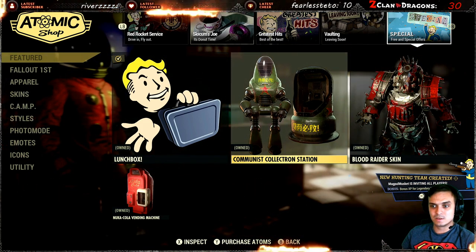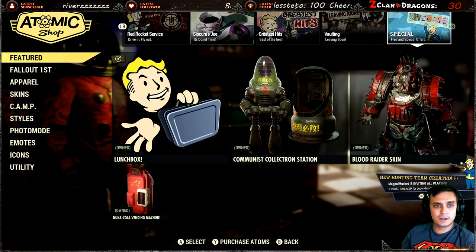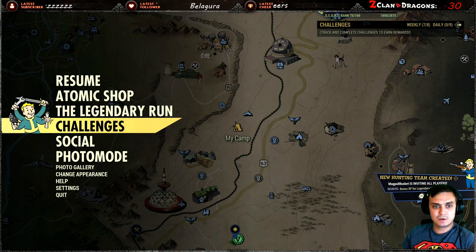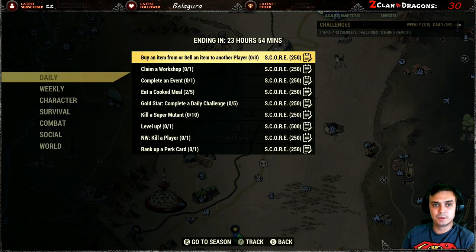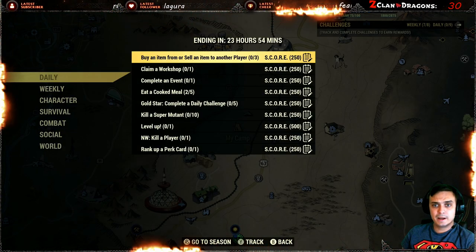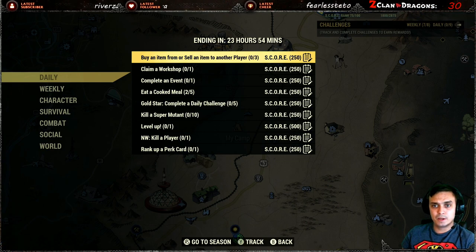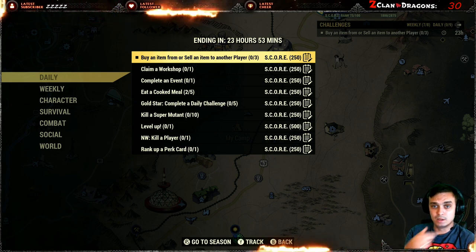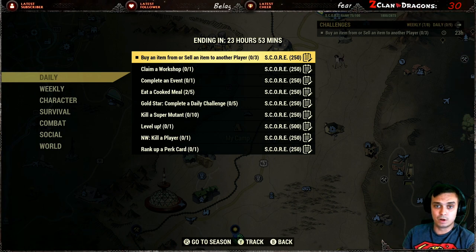Alright, so that is that for the atomic shop. Let's go for the daily challenges, see what we got to do. First: buy an item or sell an item to another player. That's super easy - you go to any player's camp, if they have ammo, just buy one bullet. You got to do the transaction three times and it will work.